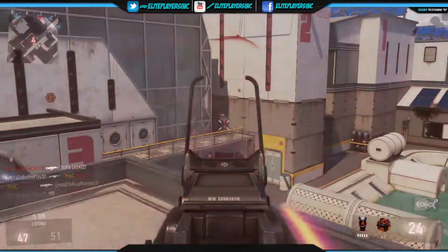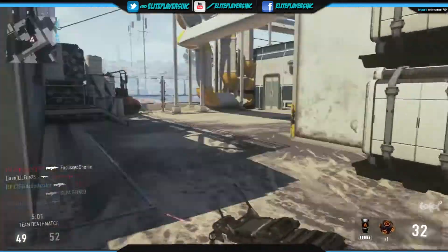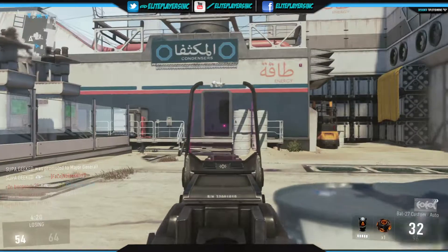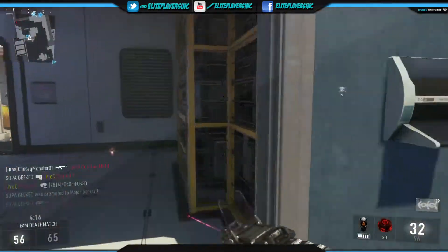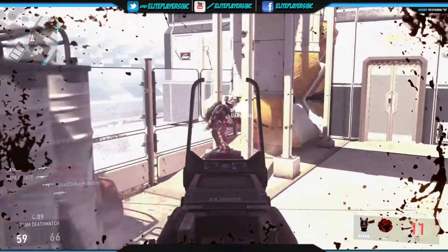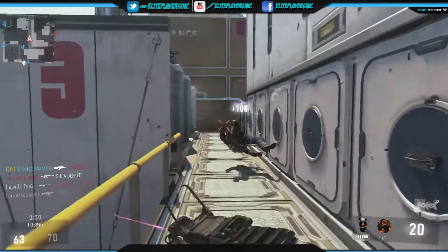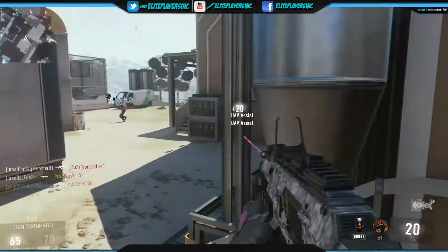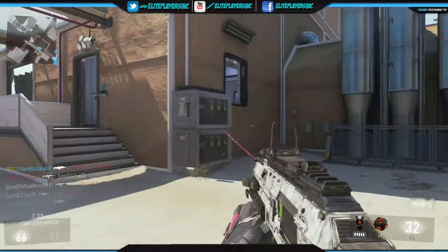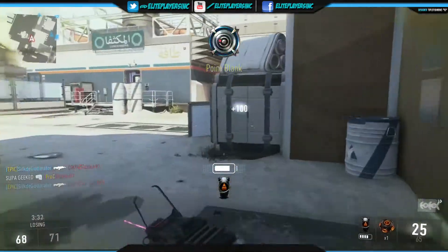For the longer range weapons, we have the BAL-27 and the AK-12. They are very similar weapons, but I've used different ones for different scenarios. If I'm playing a short to medium range map, I'll absolutely want the BAL because the BAL's rate of fire increases after the first couple of bullets. With that, I'm running the grip and the hybrid optic. If you're feeling adventurous with primary gunfighter, you can always run a stock, which makes aiming easier — I personally prefer side-to-side motion as opposed to lateral motion.